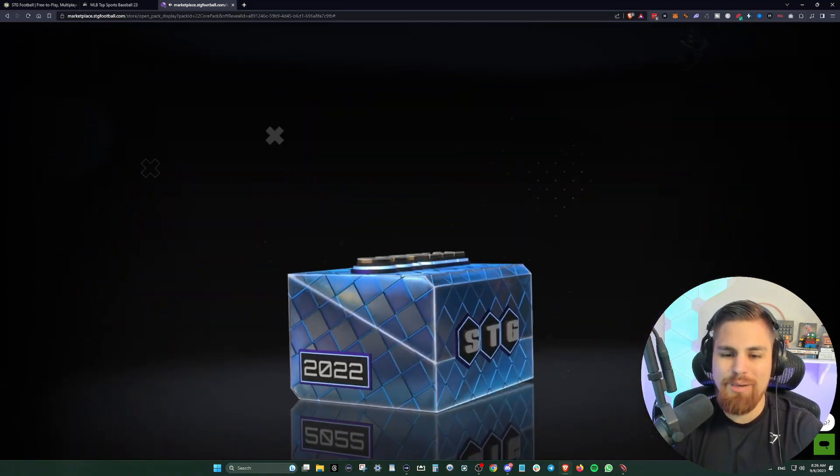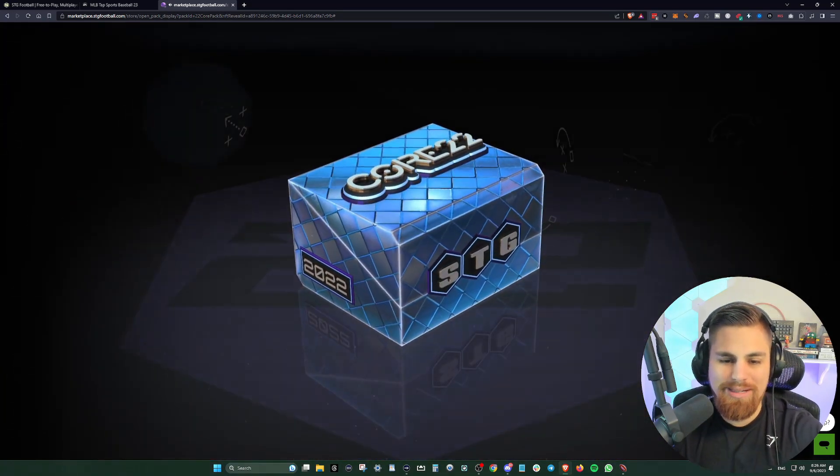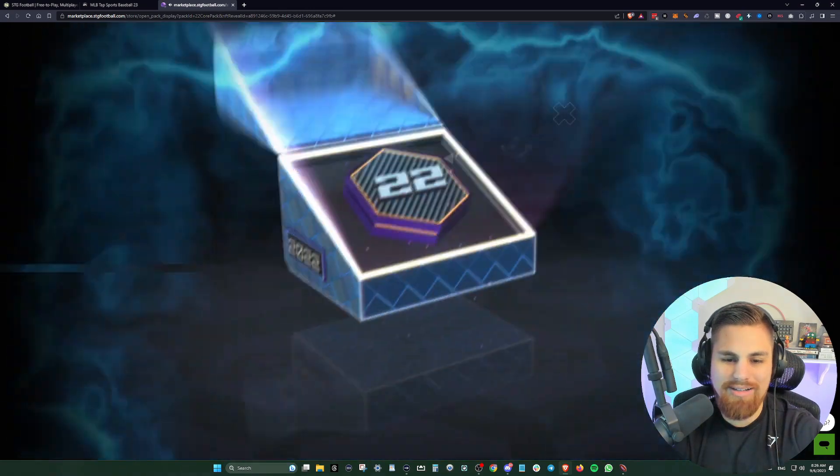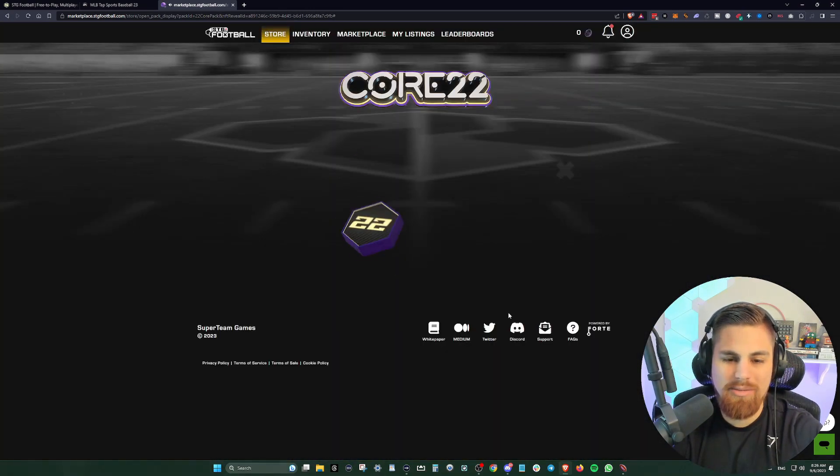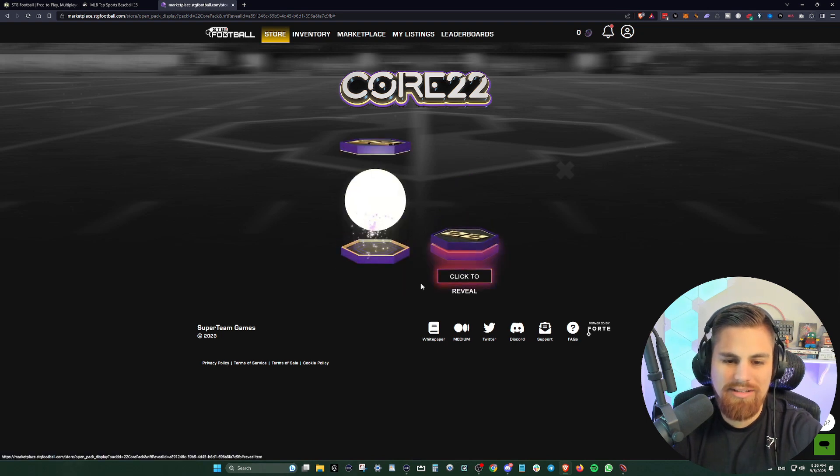Let's see what this looks like — fingers crossed we get like a five-star or something wild, that would be awesome. This core pack comes with two different superstars, so let's go ahead and click this one.